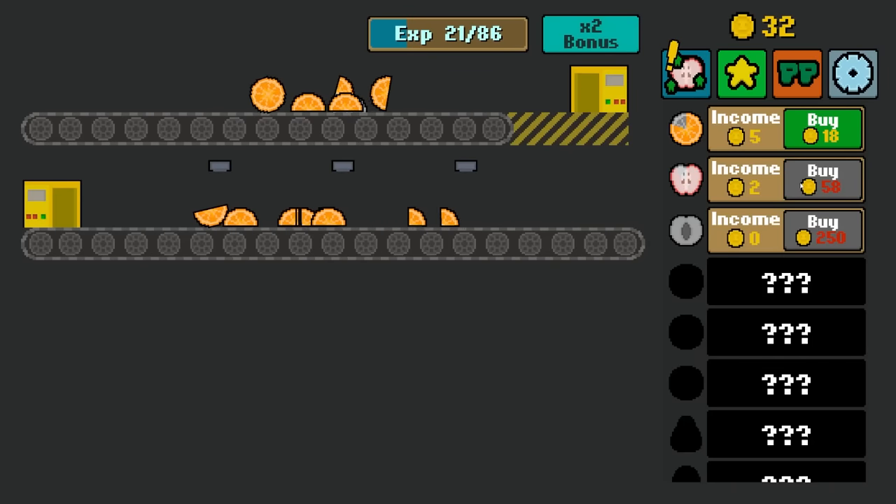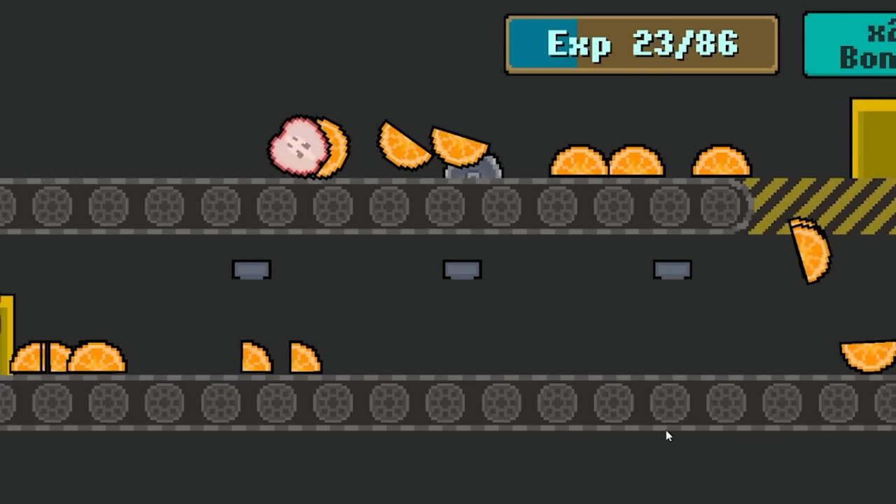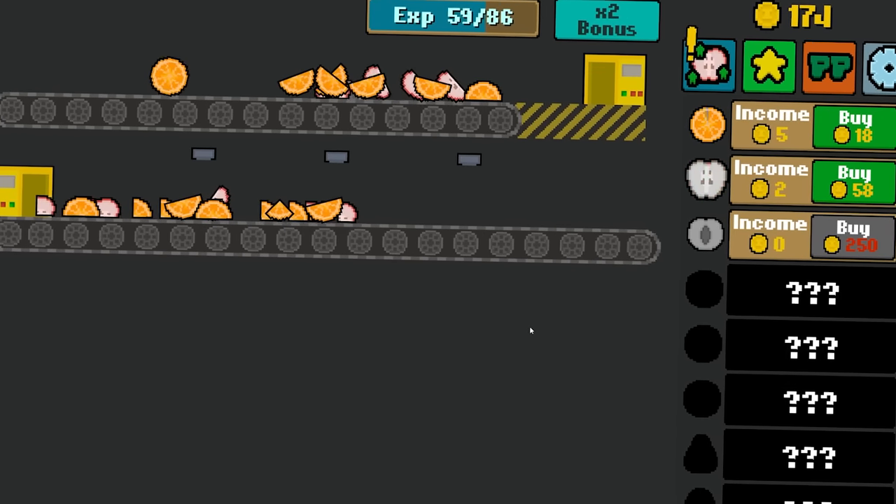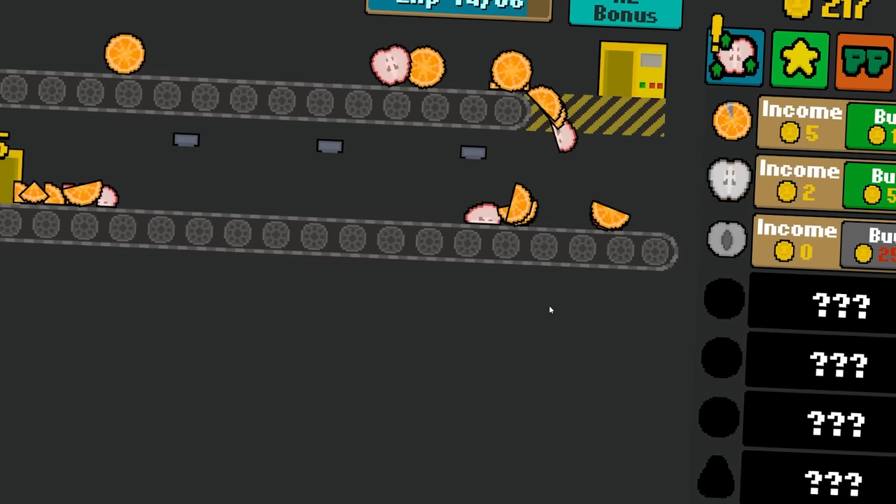And then we can buy an apple to throw into the mix. Does that just drop on the top layer? Yes, it does. Dude, this is sweet. I've always neglected my fruit because I'd rather eat pizza instead, but I mean, I'll take this.